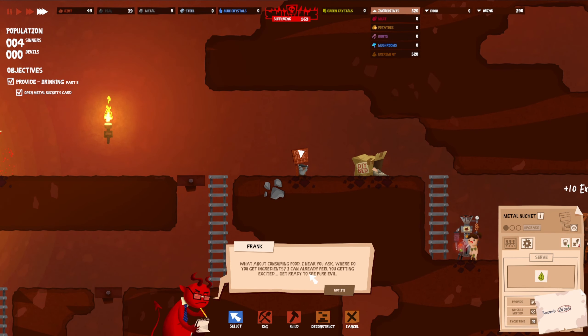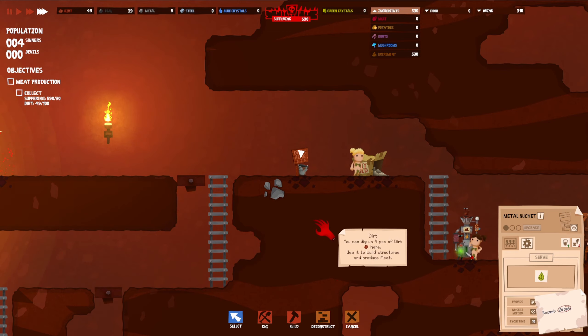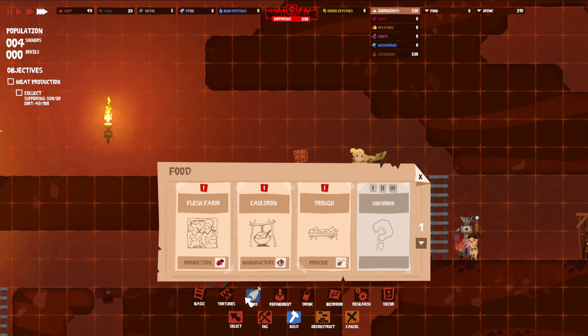What about consuming food? I hear you ask — where do you get ingredients? Ingredients for food production are provided by the flesh farm — a structure from the production category. This is the most basic meat factory. What do you need to build it? All right, so we have to build a flesh farm.